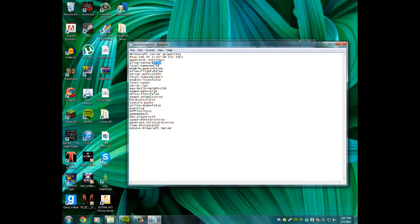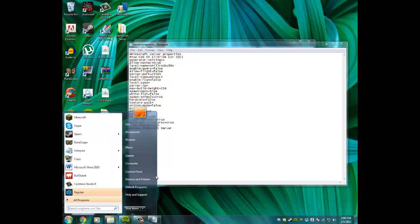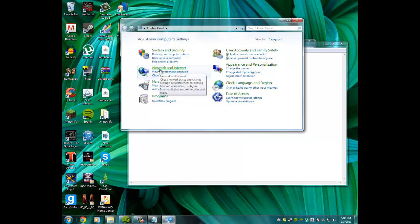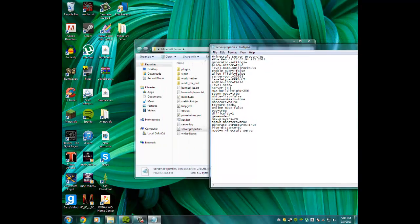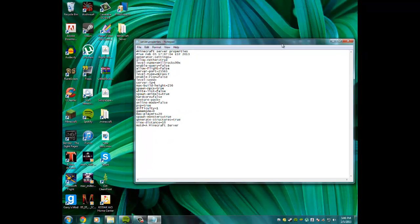I'll set online-mode to false because I have cracked Minecraft. Allow Nether is true, level-name is what your map will be called — I'll name it xhillrocks99x. Keep server-port at 25565. For the server IP, this is your private IP. You'll want to make your IP static — I won't cover that in this video, but search it up on YouTube; I'll put a link in the description.